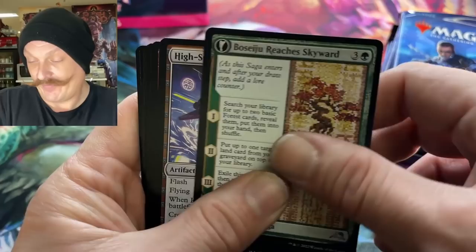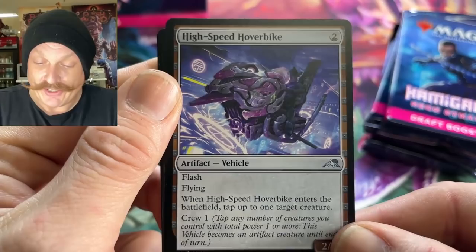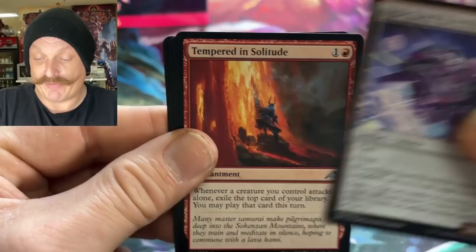It reaches skyward — I like the art on that, it's pretty cool. And there's a high-speed hover bike — dude, there's a lot of vehicle cards. Yeah, man, this could be a really fun pre-release, guys. They're crewing really cheap.